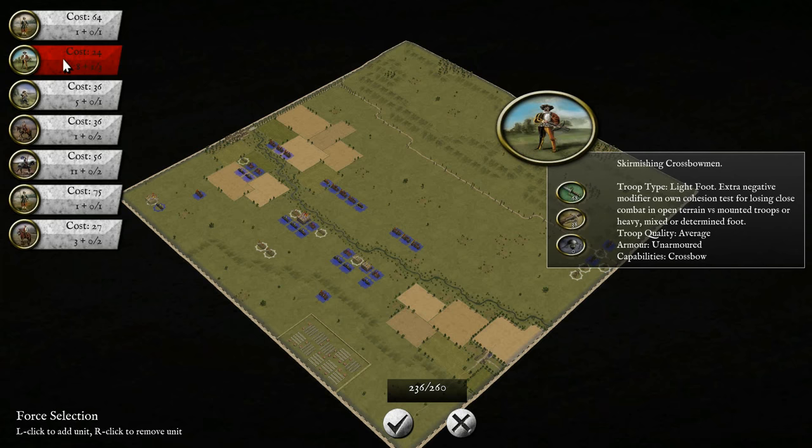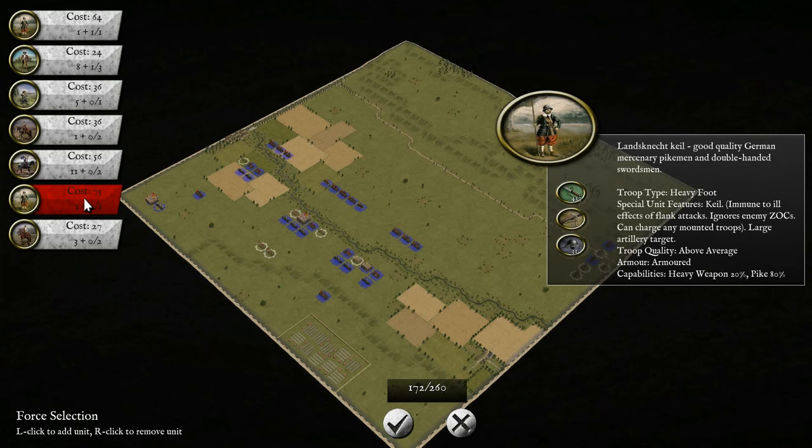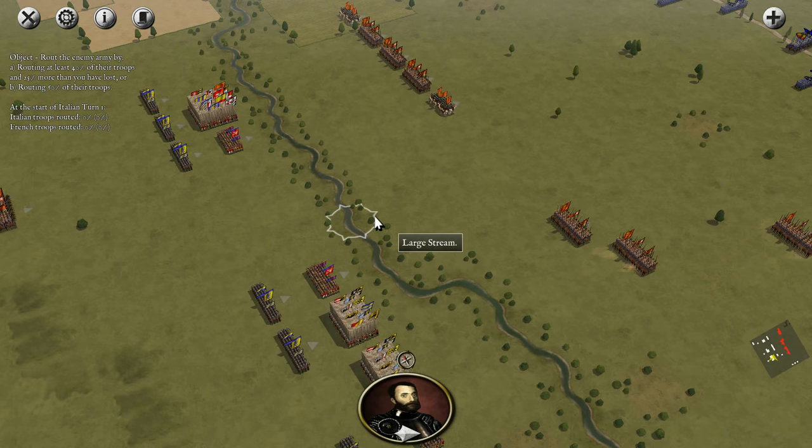I want to grab some skirmishing crossbowmen — I've never used them before. Some Italian pikemen, of course; I'll probably take two of these units if I can. Some Italian gendarmes — they're amazing — but I think I want to take the Landsknechts: good quality mercenary German pikemen and double-handed swordsmen. That sounds pretty badass. And we'll take the gendarmes and maybe some stradiots — these are light horse lancers. I can't wait to see how they perform.